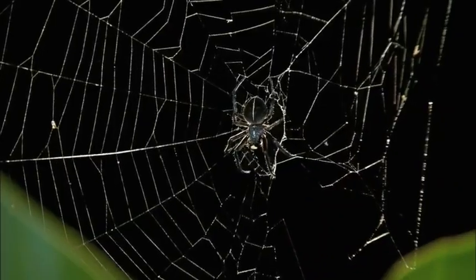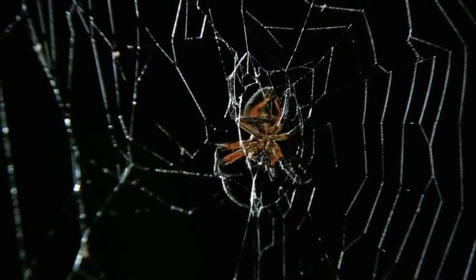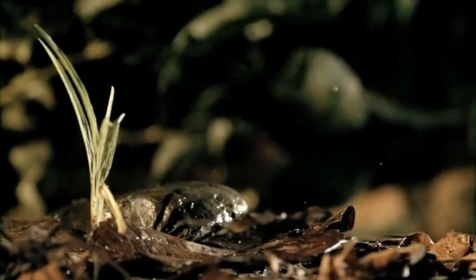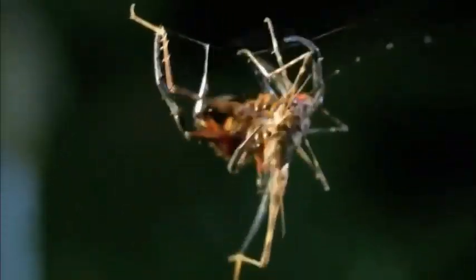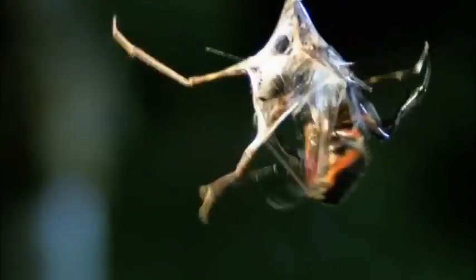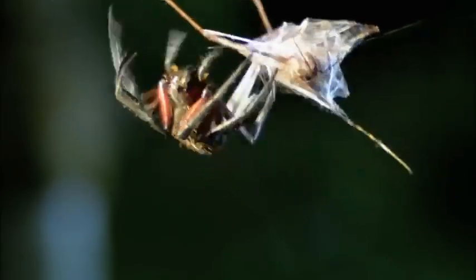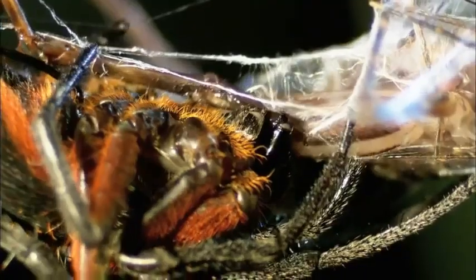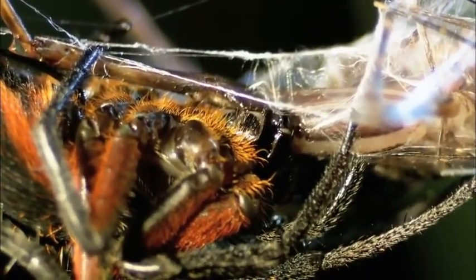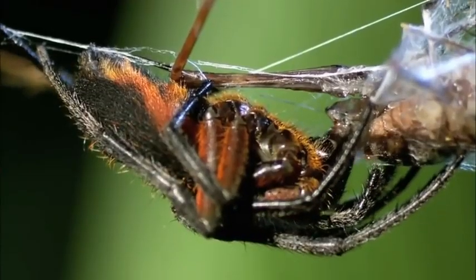By building this orb web, it's able to extend its sensory system and feel vibrations from around it from quite a large distance. Those extra-sensitive feet turn the web into long-range radar. When a cricket wanders in, there's no mistaking the dinner bell. It grabs the prey and starts swathing it with silk, and then as soon as it's safe, it'll get in there and bite. The flame-bellied orb weaver injects its powerful neurotoxins, and the cricket is soon paralyzed and devoured.